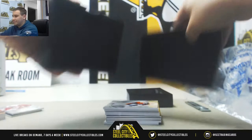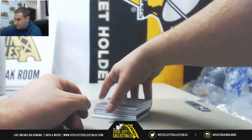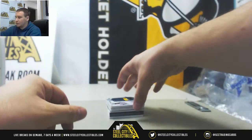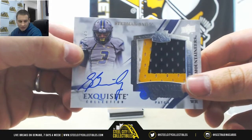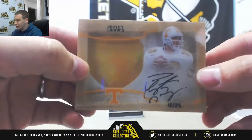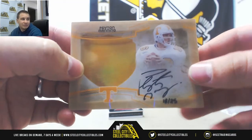Alright, taking this out here. Did we dodge the redemptions? We did. First off, we've got a base card 16 of 70, Barry Sanders — that'll go to Giuseppe I. Rookie Patch Auto, 65 of 125, Stedman Bailey — that will go to Fidel C. Great autograph here: 18 of 25 Dimensions autograph, Peyton Manning, University of Tennessee — that will go to Michael Y, congratulations.